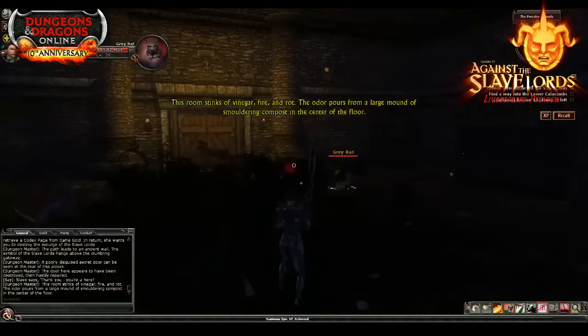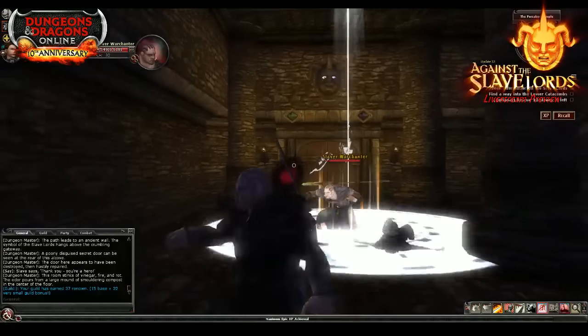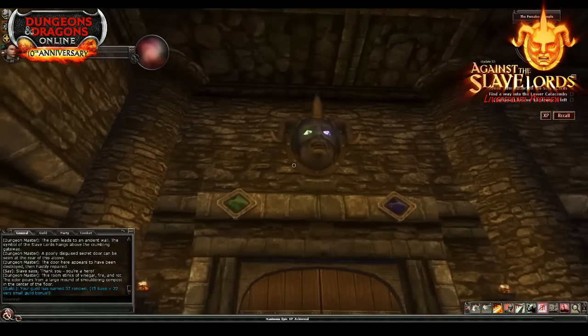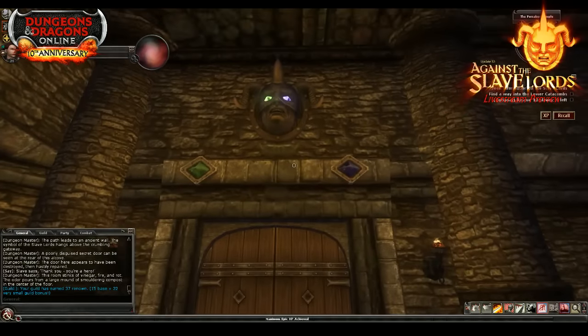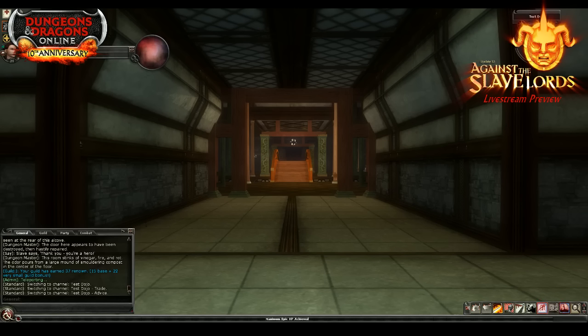I wanted to call attention to this iconic logo you may be familiar with — this is actually used in the compilation version of the module in pen and paper, and we were able to replicate it using our own artists. You'll see it in the Against the Slave Lords logo as well. Our artists did an amazing job of bringing iconic objects and things evocative of the series forward.